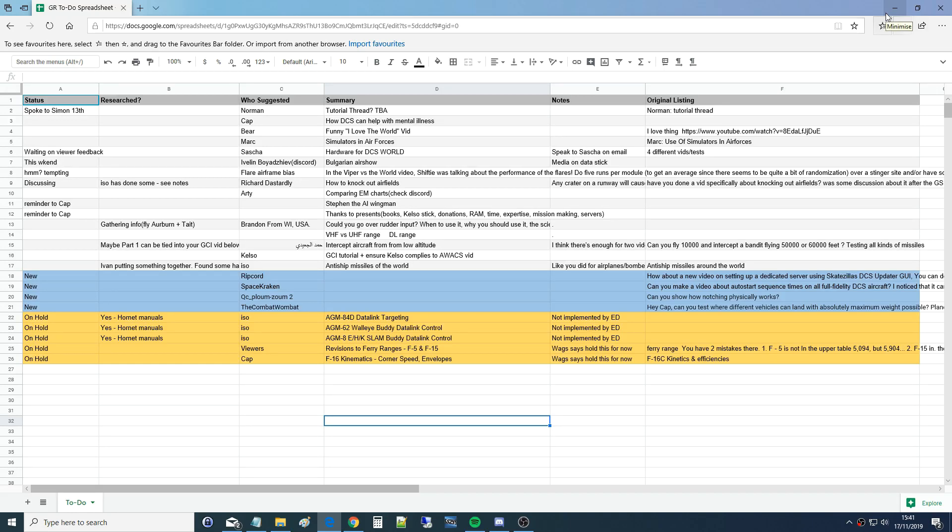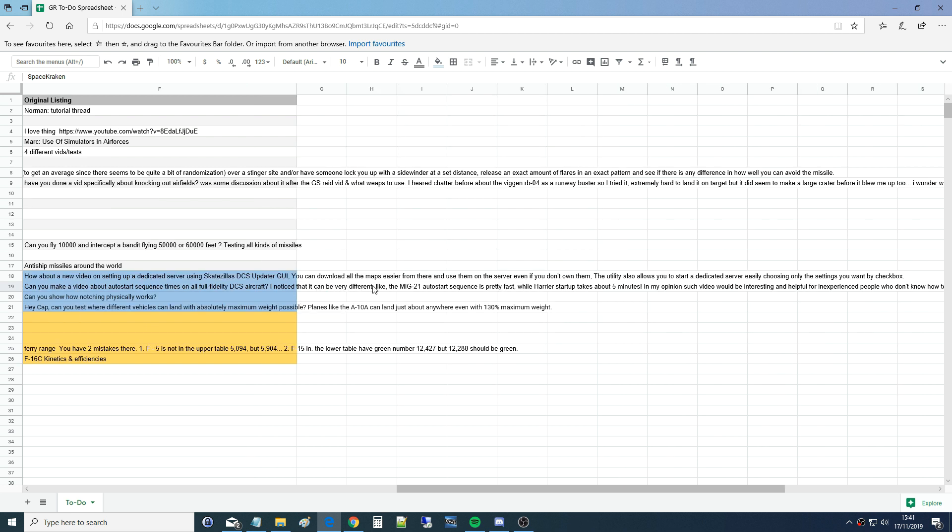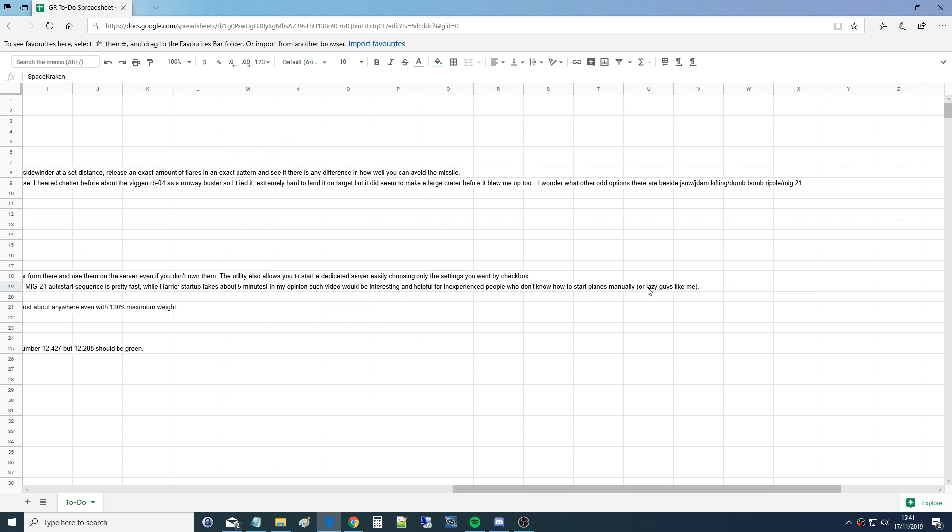Hello everyone, hope you're all doing well. We're cracking through your questions. The next one is from Space Kraken — can you make a video about auto-start sequence times on all full-fidelity DCS aircraft? They noticed the MiG-21 auto-start is pretty fast while the Harrier takes about five minutes. Such a video would be interesting and helpful for inexperienced people or lazy guys.